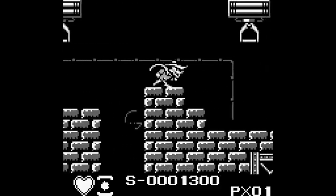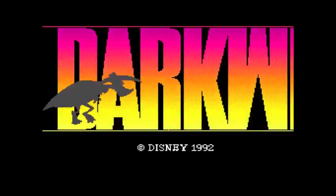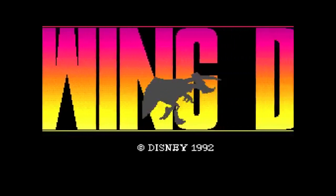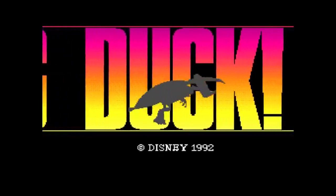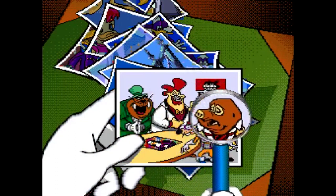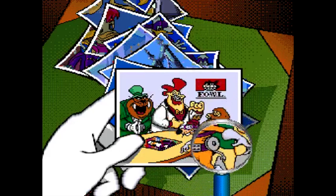Not all of the Darkwing Duck games were good. The TurboGrafx-16 version is really quite bad. The goal of this version is to collect all the puzzle pieces on three levels to unlock the final fourth level. The game has an interesting stage select where you choose the level by looking at a photo through a magnifying glass.